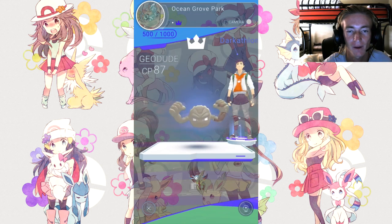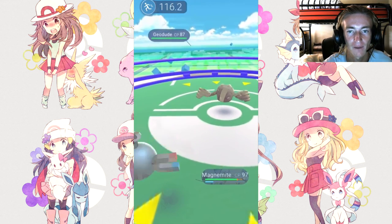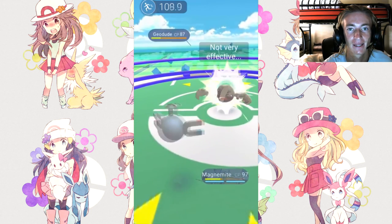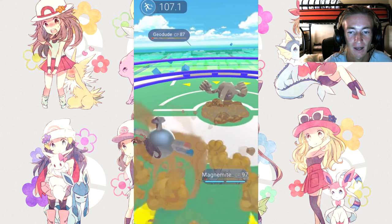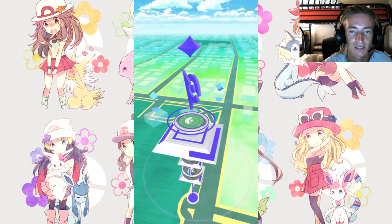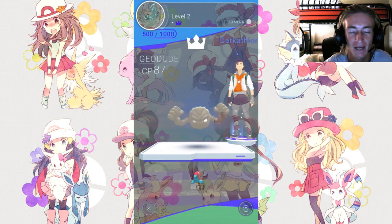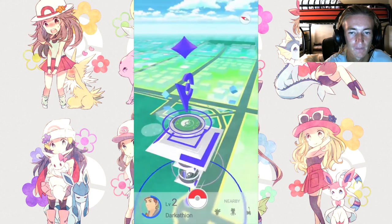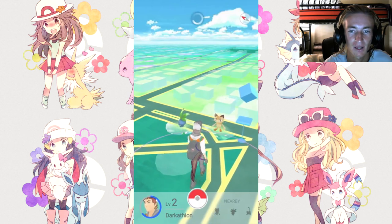He's at Ocean Grove Park with three Pokemon captured, plus a Geodude that's in a gym. Since that Geodude isn't his, he's going to fight for gym control. His Magnemite is taking on this Geodude - but Magnemite ended up fainting. So it's not his gym - the Magnemite has fainted. He'll probably try again. I'd like to see how taking control of a gym works.